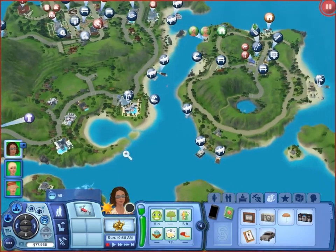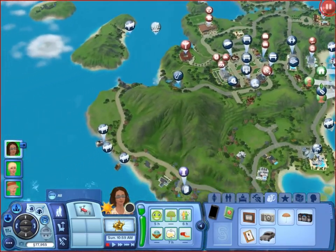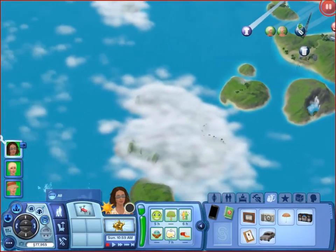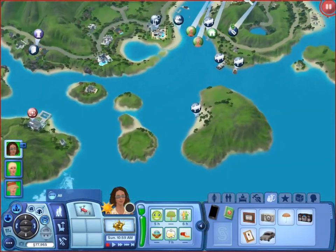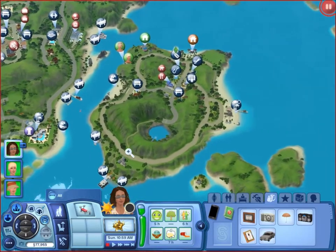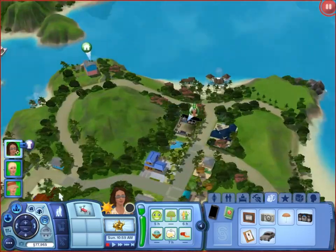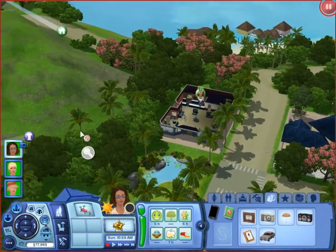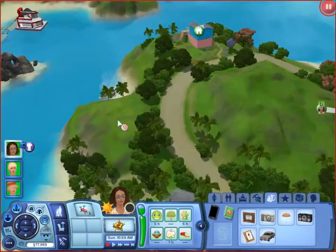Here we are in the new town that comes with Island Paradise — a very nice looking area, much larger than the towns you have in the rest of the game. This place is absolutely huge. I'm going to get started because we've got a lot of stuff to cover. I'm going to zoom into the area of the family I picked and show off some of the different houses I have in the game.